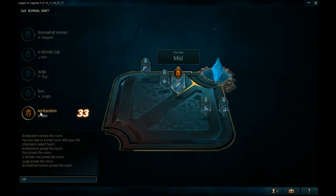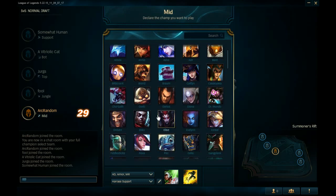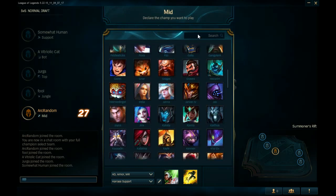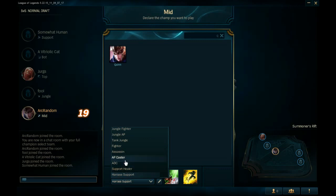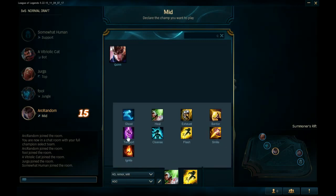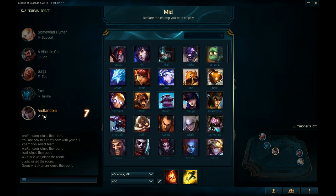That was not too loud. Alright, so I am mid lane. Now we can pick our preference. I'm going to go ahead and pick a preference of Quinn, because I'm trying to figure her out as much as I can. I was redoing Runes and Masteries earlier. Let's take Ignite. There you go. Awesome. So that is my choice — it's not like a lock-in, I don't think.